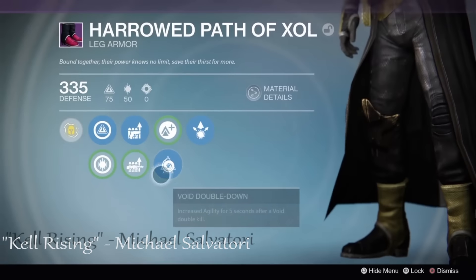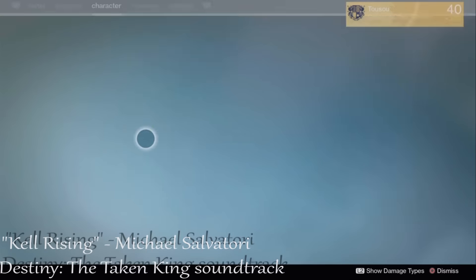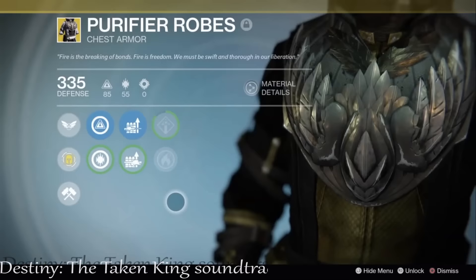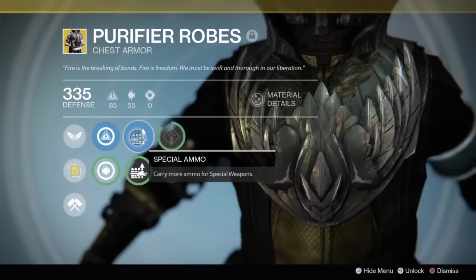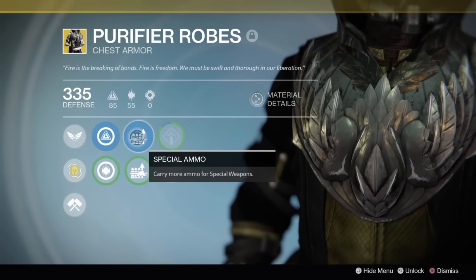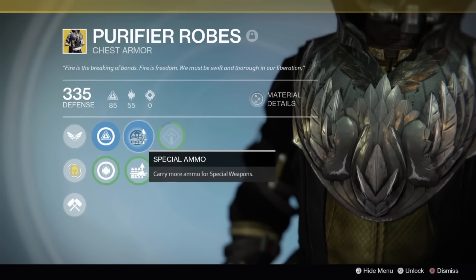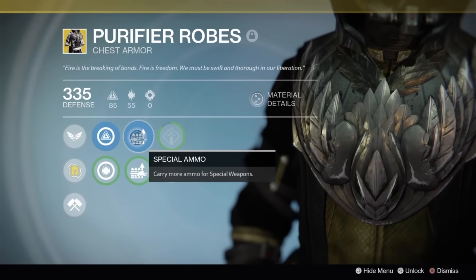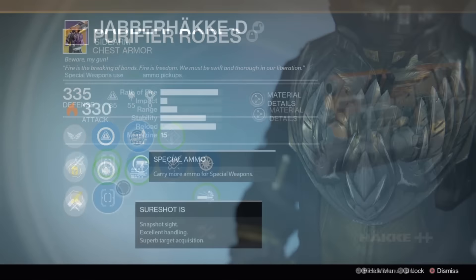First I wanted to take a look at the gear I'm using. I have the Harrowed Path of Zol with sidearm ammo increases on them, and I'm also using the Purifier Robes to increase my special ammo capacity. You can find multiple things that will help with ammo capacity — certain exotic chest pieces that carry special ammo are another option.